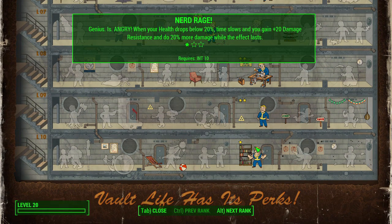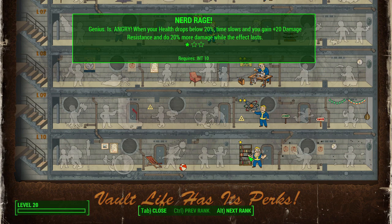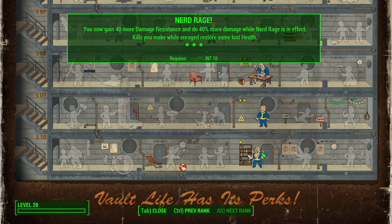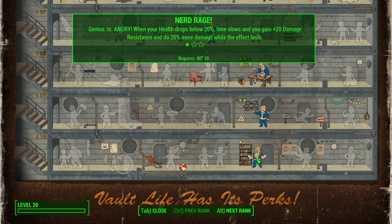All the way at the bottom of the Intelligence tree is Nerd Rage. The reason we took 10 Intelligence is not for this perk — it's because Rick is very, very smart. But since you're down here, you might want to take it as a safety valve. With rank one, when your health drops below 20%, time slows, you gain 20 damage resistance, and deal 20% more damage — increasing by 10% per additional rank. Since we're not taking any Endurance, this will definitely help you out.